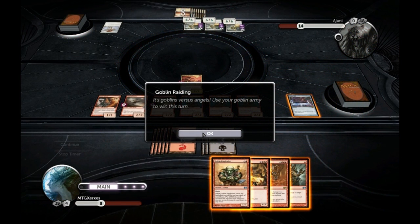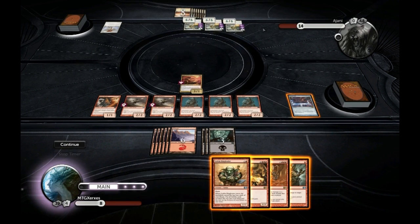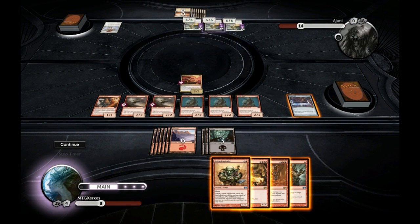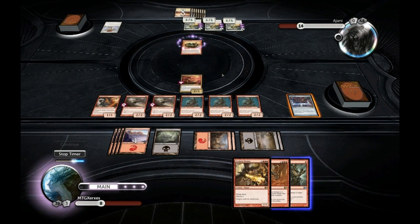We have to use our puny little vanilla goblin army to deal with three Baneslayers and a Glorious Anthem. Baneslayer has First Strike and Lifelink — they're gonna gain 18 points of life when we try to get through, which makes it essentially impossible to get through conventionally.